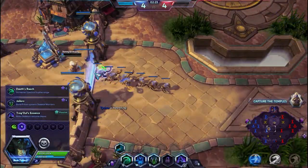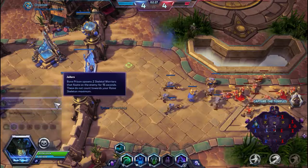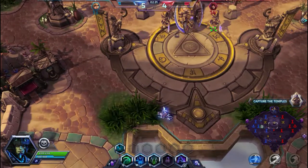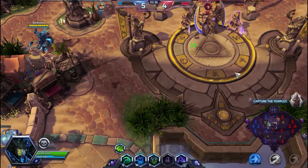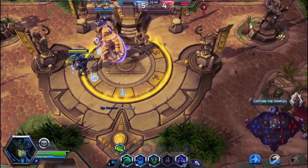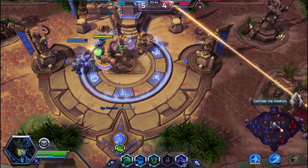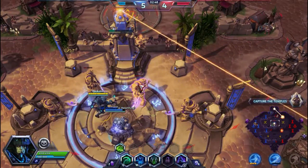So at level four, we're gonna pick up Jailer, which means our E then spawns a Skeletal Warrior. Abathur is just killing all the people — he's got mines fucking everywhere. But it's okay. While he might be getting kills for his allied team, he isn't contesting the objectives.